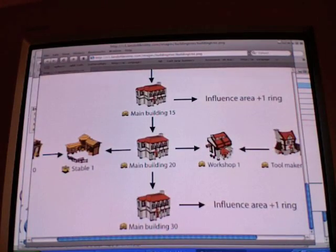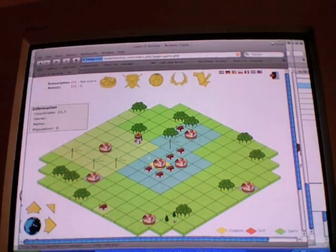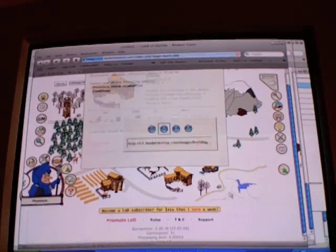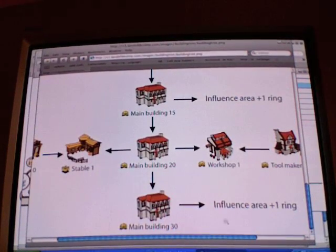Some extra buildings: stables are for horses and mounted archers. I think I'm going to order some horses because I want mounted archers. I don't have enough grain right now because I spent it all on beer. That's pretty much the buildings overview.